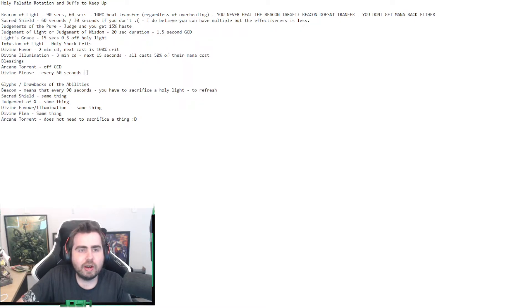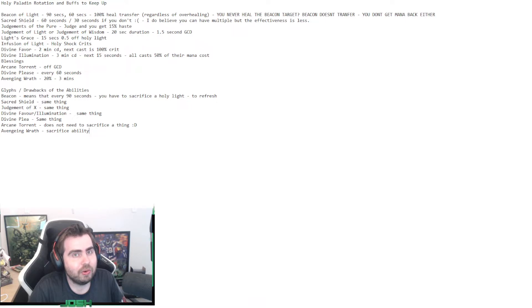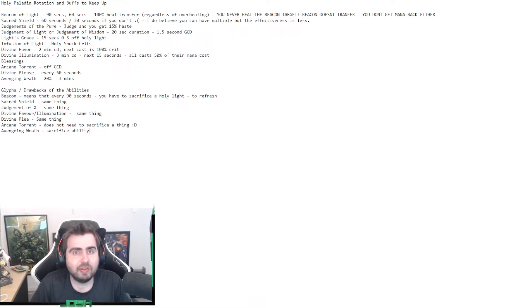Next, Avenging Wrath increases your healing by 20% and is on a 3-minute cooldown. You'll probably want to use it in combination with Divine Illumination or Divine Favor. You can use it whenever you want to improve throughput, but do not use it during Divine Plea. Even though you might think 20% offsets the 50% healing reduction making it 70%, it actually only results in 60% of what you could have healed without Avenging Wrath. So it's actually a downside - don't use Avenging Wrath during Divine Plea.